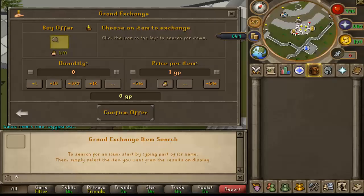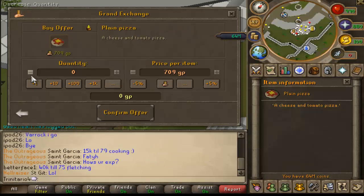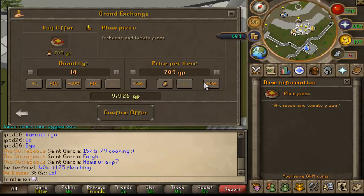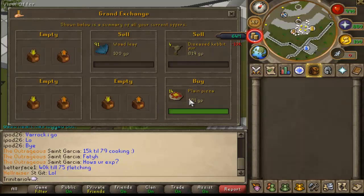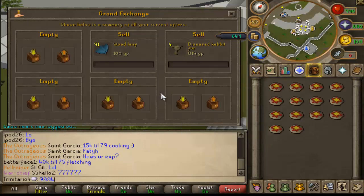Now that you know what you need, let's go to the Grand Exchange and buy it. We need plain pizza — make sure that you click the plain one. Let's buy 14 for a try. I'll buy at 10% above mid price. I bought them for exactly 9,804 GP — keep track of that.